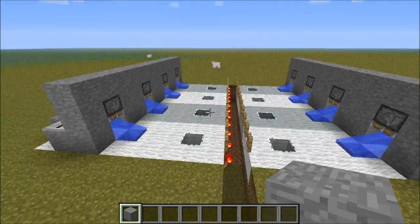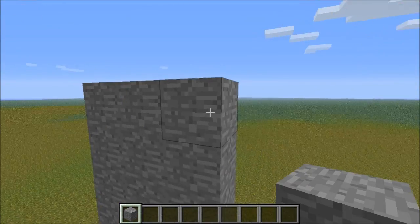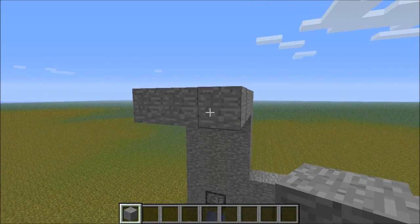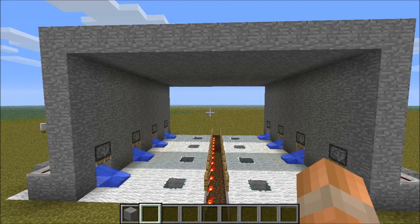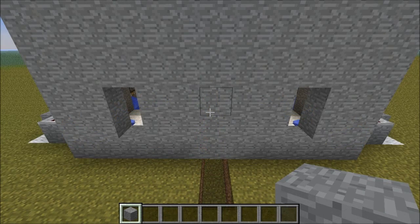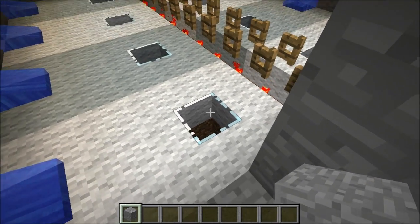Now we need to build the walls on either side and build them up another four blocks. Then at this side we need to build the roof all the way across until it reaches the other side. Now we need to build a wall at the back of the room and a wall at the front of the room, but this time we are going to leave an entrance to get into the tree farm. The entrances you place will need to be in line with this row of blocks, which is one across from the light source.